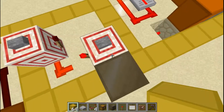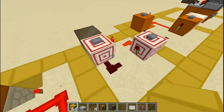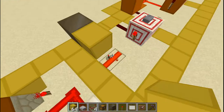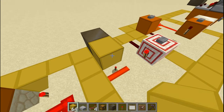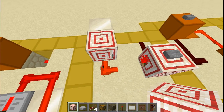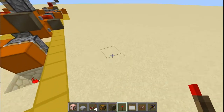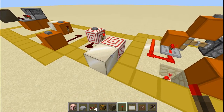Number three works exactly the same but uses target blocks, because they redirect the signal. If I were to place a regular block here, the redstone signal is not pointing into this thing and won't power the block. But if you use a target block, it redirects the signal and powers it. There you go — it's back in and working.